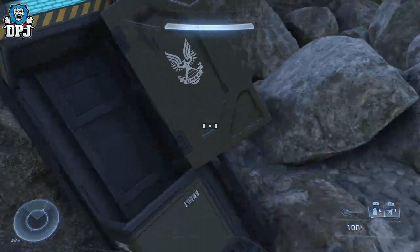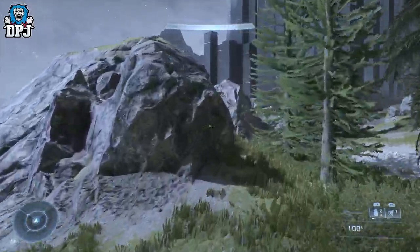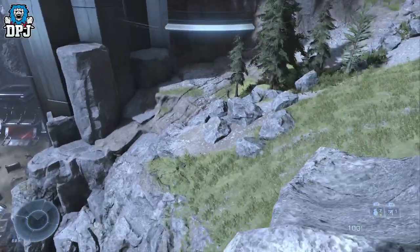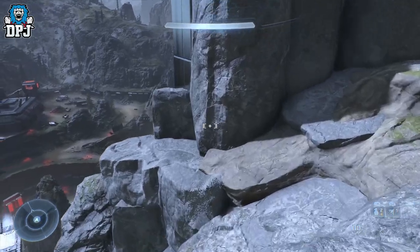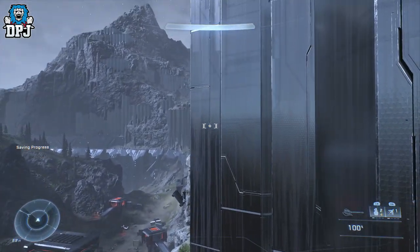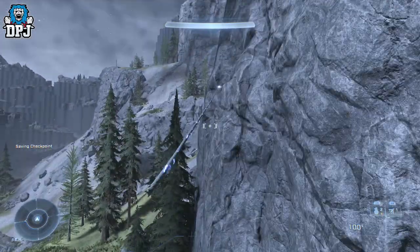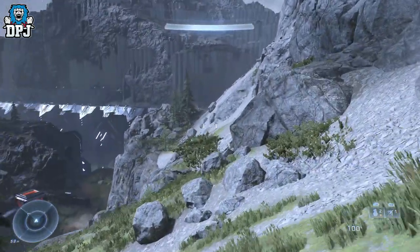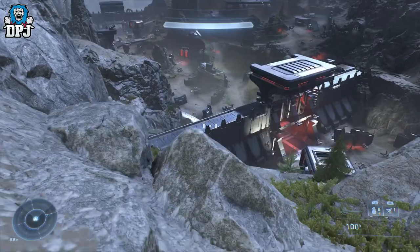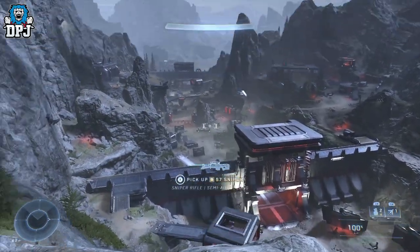From here we're going to grab another audio log — it's to the right. You can use your grapple hook, though it doesn't matter if you fail because there's an alternative route. I just like to pretend to be Spider-Man in a Master Chief outfit. If you do fail and fall down, you can always come up via that bridge. And you can see it right there — there's your audio log. One more to collect.